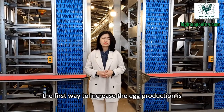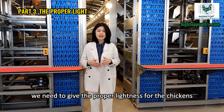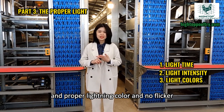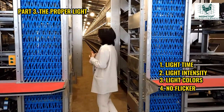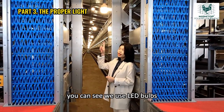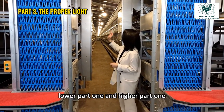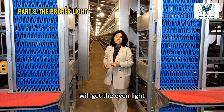The first way to increase egg production is to give the proper lightness for the chickens. Proper lightness means the proper lighting time, proper light intensity, proper light color, and no flicker. You can see we use LED bulbs and give light every two meters. The light will be positioned as a lower part and a higher part, so chickens on the top and on the lower level will get even light.